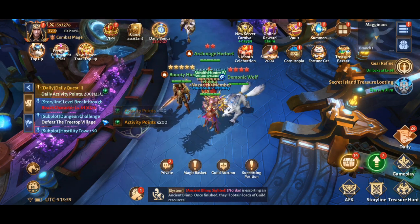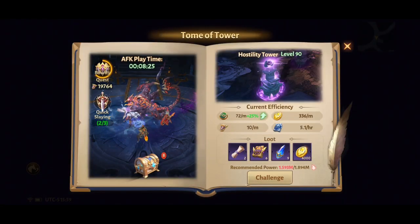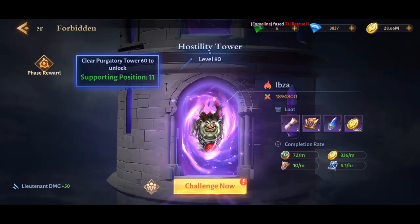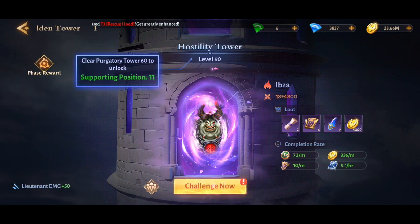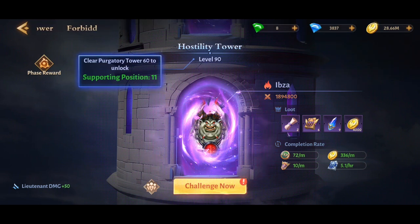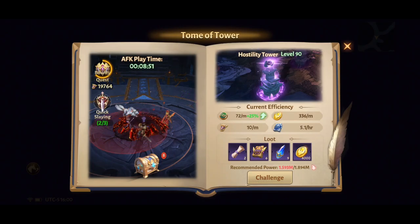In the AFK section there's a tower you can challenge as many times as you want — it doesn't take any stamina. It gets harder and harder so you need a stronger character, but the higher level you get on this tower, the more AFK experience you'll earn. Every day try to get as far as you can.